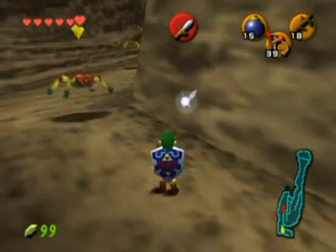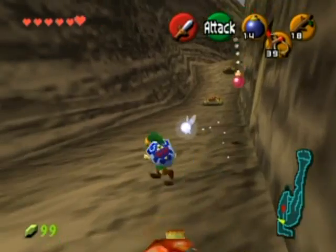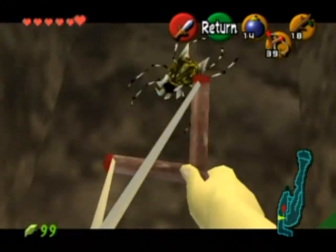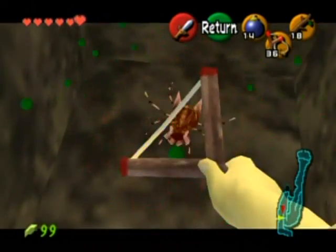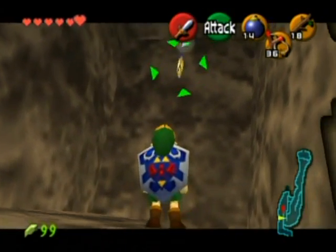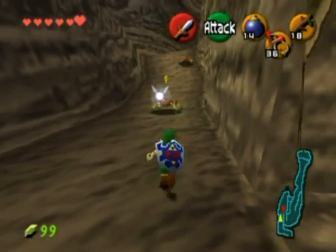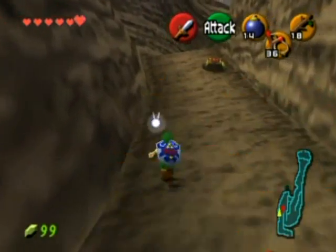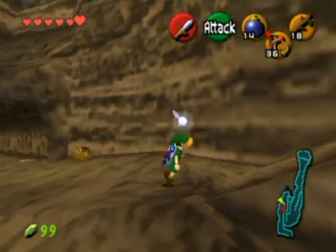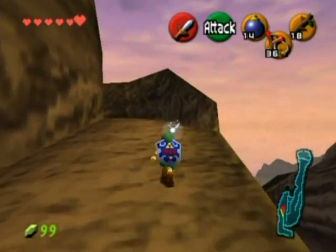I'm going down this path to get this out of the way. Wait, did I pass up the wall? Yes I did — this wall you can blow up, and behind it is a mysterious Skulltula that somehow got back there. Wait, can I get this one right now or will I need the boomerang? I have to come back for that later. Well, you know it's there — if you have the boomerang go ahead and get it.